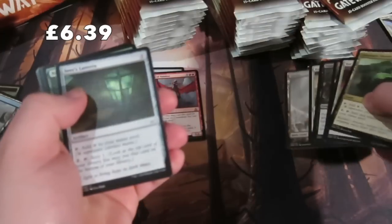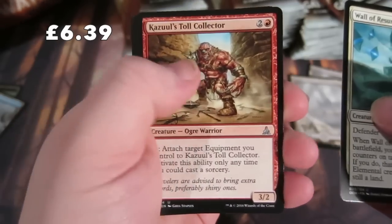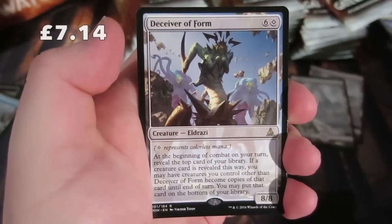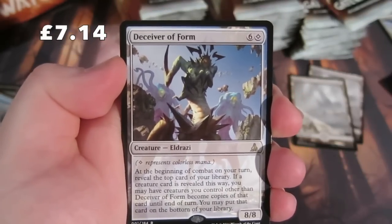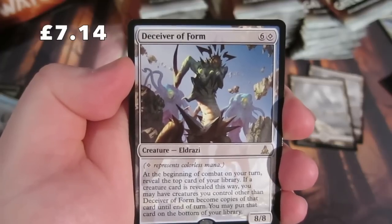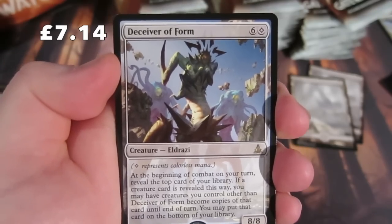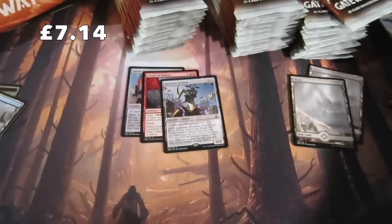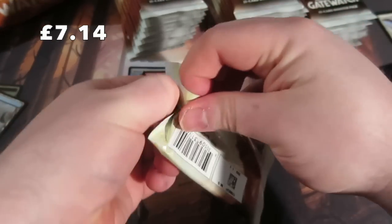A lovely Wasteland - whizzing through to the uncommons: Wall of Resurgence, Oath of Gideon... our rare is Deceiver of Form, one of the Eldrazi at six and a colorless. At the beginning of your combat on your turn, reveal the top card of your library - if it's a creature card, you may have creatures you control other than Deceiver become copies of that card until end of turn. Not too bad, and we get a Plains.